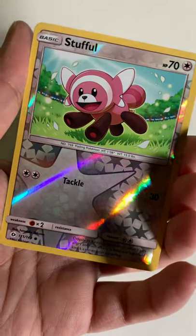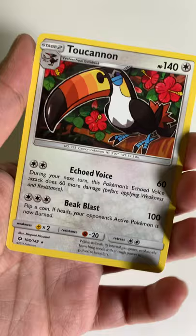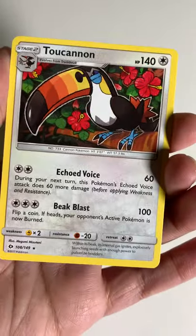Sandygast, a Dratini, a Stufful Reverse that looks nice, and a Toucannon as the rare. I actually love Toucannon. That is your Froot Loops.